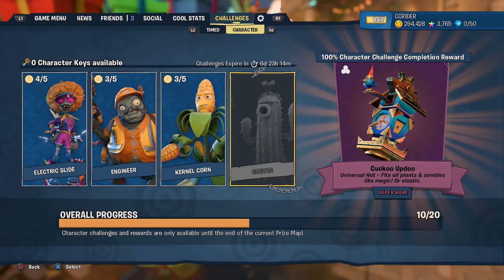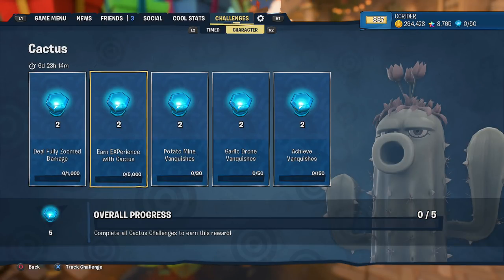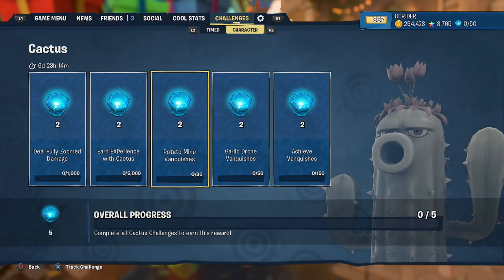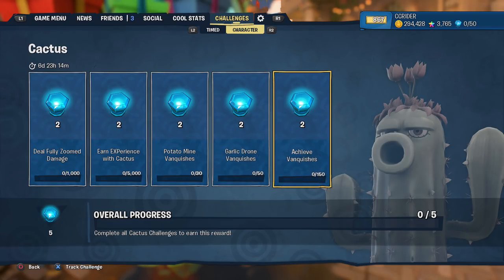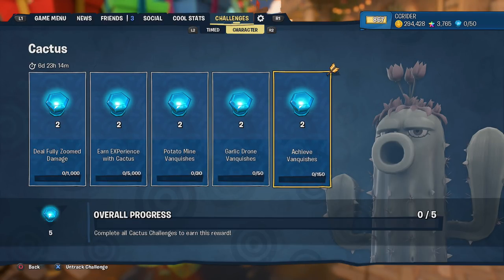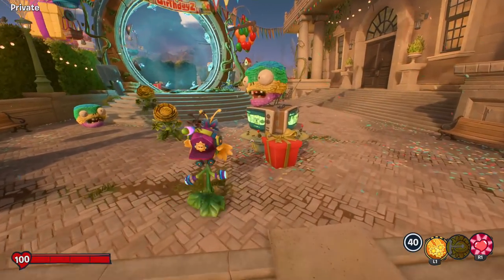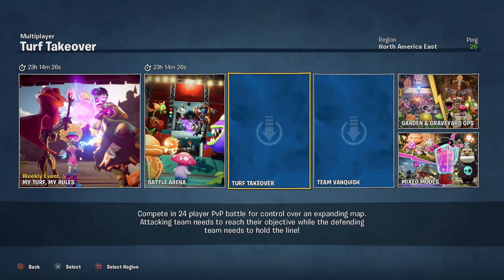We've been playing a lot of cactus this month. We have to deal fully zoomed damage, earn experience with the cactus, get 30 potato mine vanquishes, get 50 garlic drone vanquishes, and just achieve vanquishes in general. That's one of the most general challenges I've seen. We need to get 150 cactus vanquishes, so we'll mostly focus on that but probably also work on the fully zoomed damage. Let's go into some turf takeover and hope it goes well.